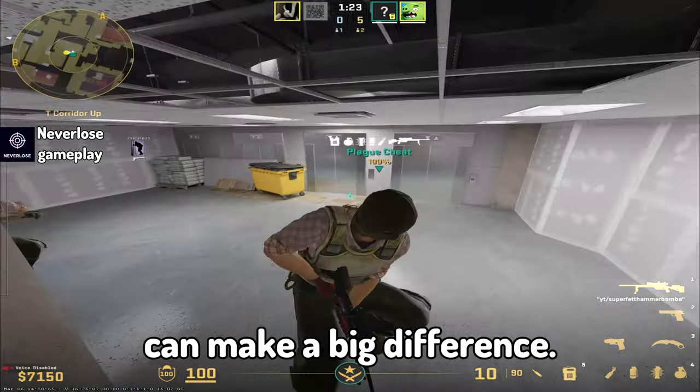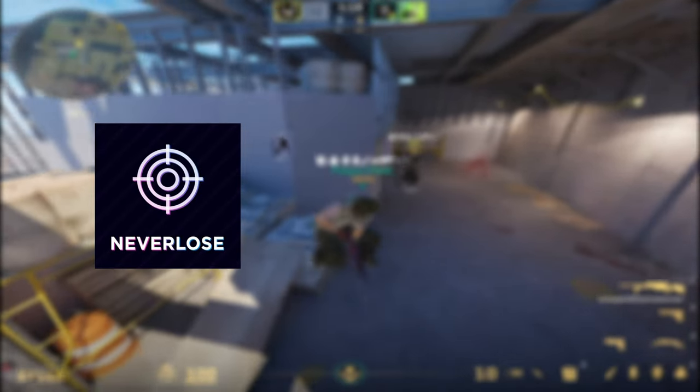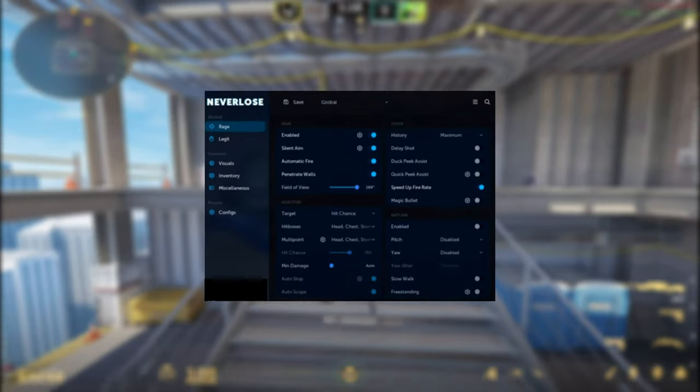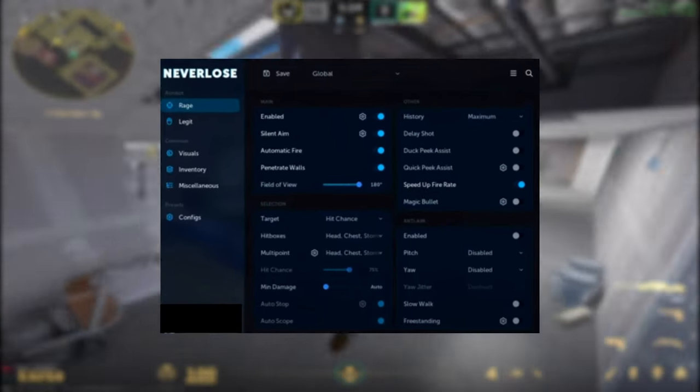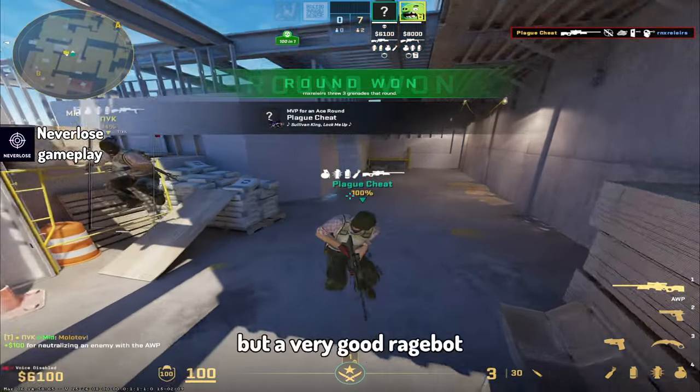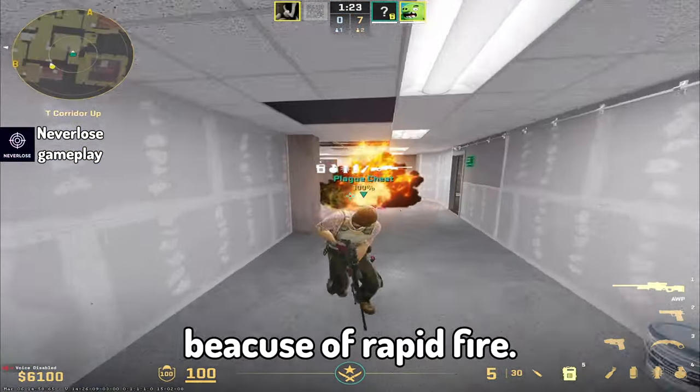Choosing the right cheat can make a big difference. Let's look at two popular options: Never Lose and Plague Cheat. Never Lose is super fancy and works really well. It's great for professionals who want top quality stuff. It's got good visuals and a mediocre legit bot, but a very good rage bot because of the rapid fire.